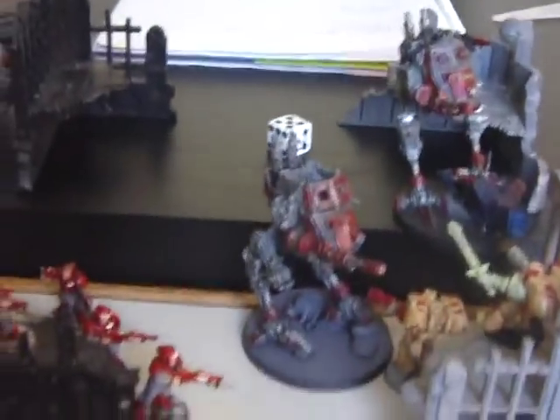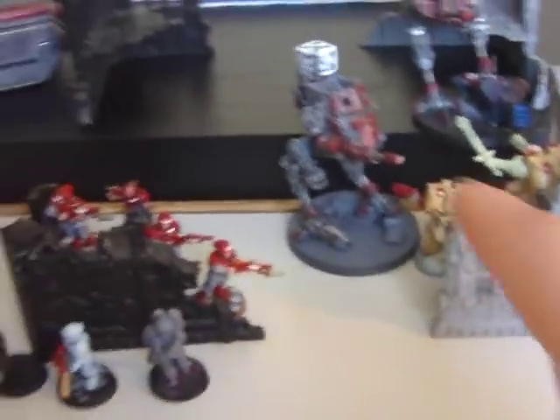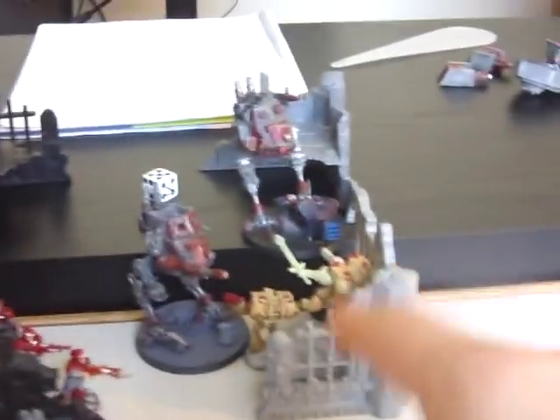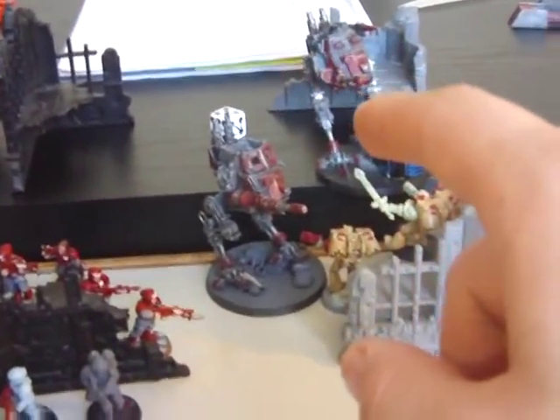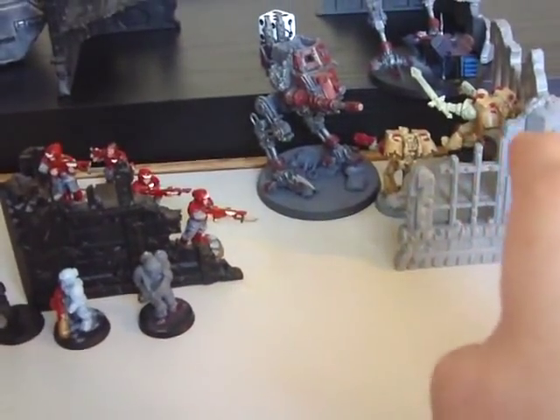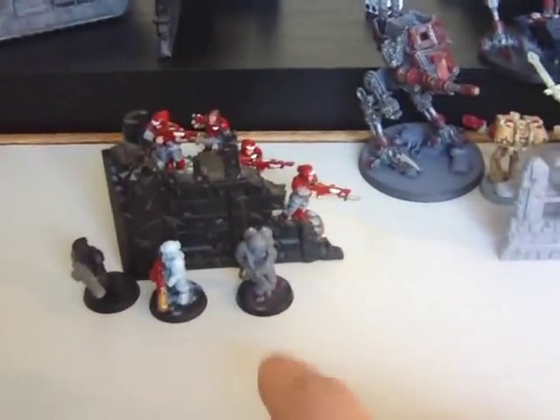It's the end of turn five. You roll to see if the game continues: on a three-plus you go to turn six, and on four-plus you go to turn seven. We need a three-plus — and we don't make it. The game ends here. Adding up kill points: the Imperial Guard killed the Razorback, the Land Speeder, and the Tactical Squad — three kill points. The Space Marines killed only the stormtroopers — one kill point. Three to one: it's an Imperial Guard victory.